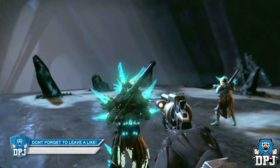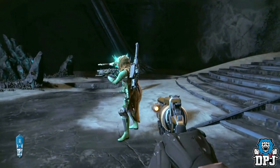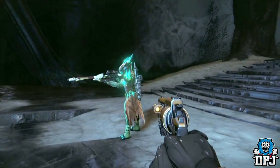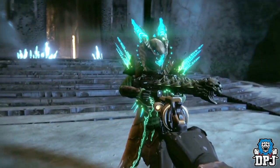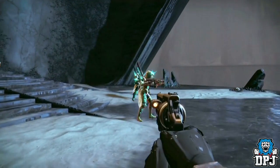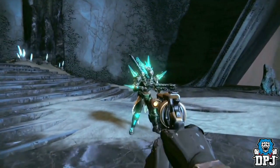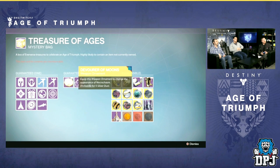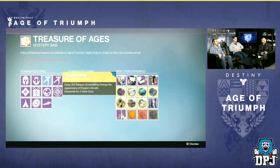Today I want to show you guys all the new exotic weapon ornaments coming with the Age of Triumph that we know of. Something really interesting: as far as I'm aware, these new weapon ornaments are obtained from the Treasure of the Age packages, which can be purchased via Eververse or earned for free per week across all three of your characters. In a previous Bungie stream they showcased seven new ornaments in these packages, but in today's stream we saw an eighth — and I have no idea where that one is obtainable from.